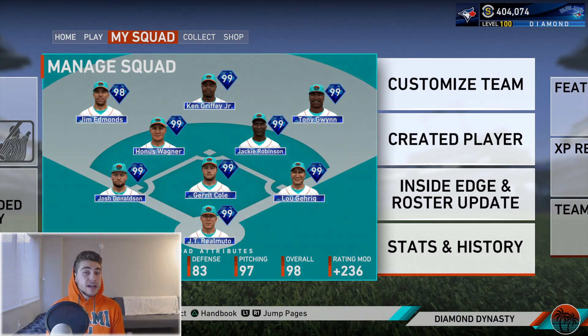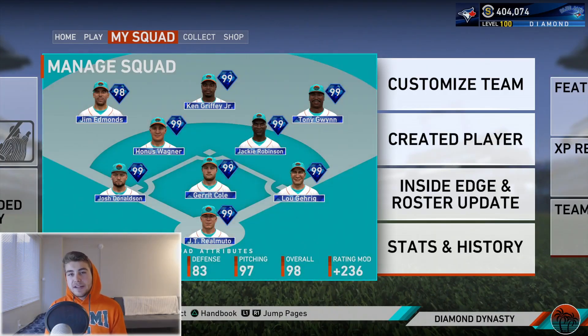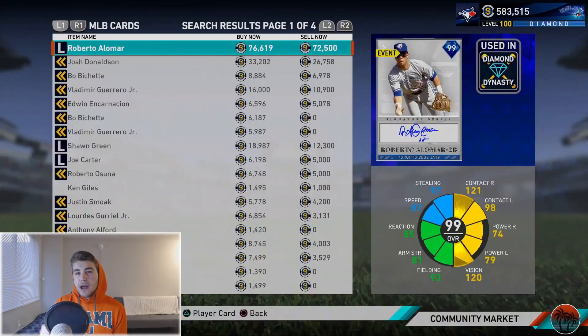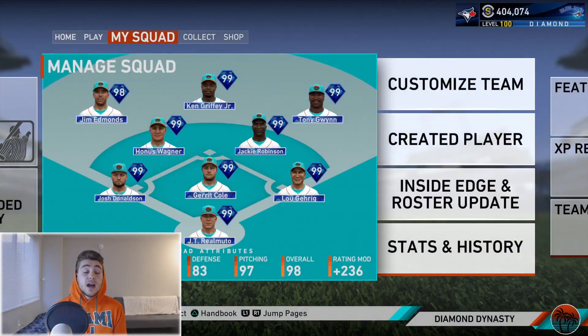Talking about Honus Wagner - you saw the title - you're going to be able to do this for around 100,000 stubs. That's about how much I had to pay. I'll put a screenshot on screen now, taken right after I completed the New York Yankees all-time team when I had 689,000 stubs. Right before I started the Toronto Blue Jays collection I had 583,000, and after I had 404,000, meaning it cost me about 106,000. So let's just call it 100,000 as a nice round number.